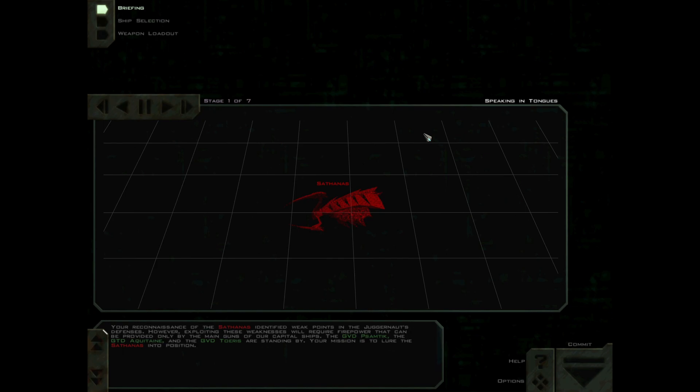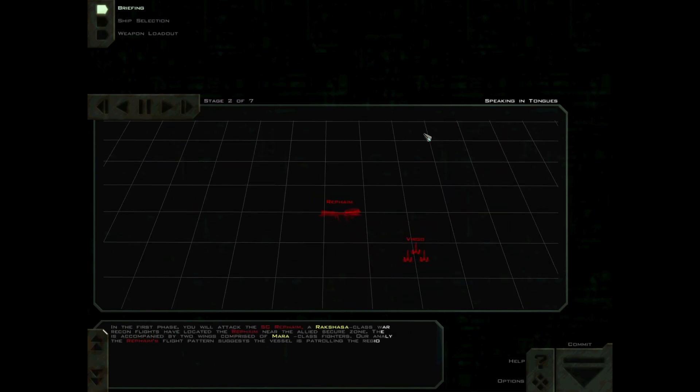Your mission is to lure the Sathanas into position. In the first phase, you will attack the S.C. Rafaim, a Rakshasa-class warship. Our recon flights have located the Rafaim near the Allied Secure Zone. The cruiser is accompanied by two wings comprised of Mara-class fighters. Our analysis of the Rafaim's flight pattern suggests the vessel is patrolling the region.